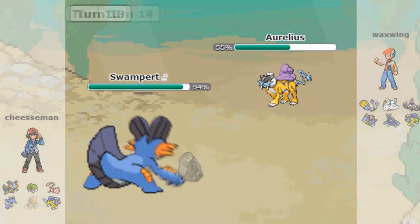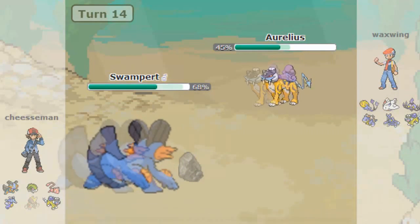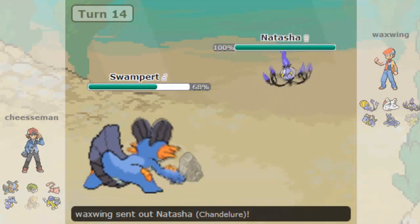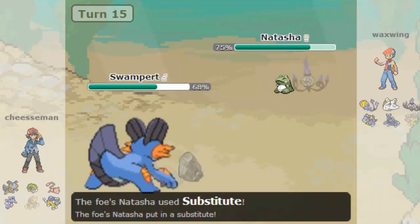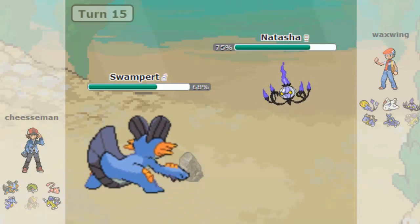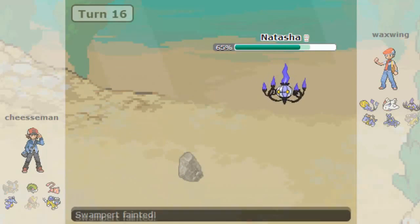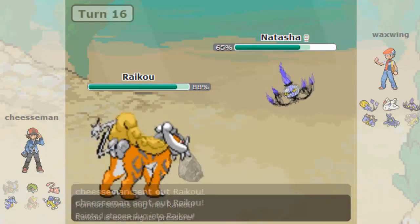Now I'm predicting the Thunderbolt because he wants to go after my Kingdra, so I switch into my Swampert to take it. Turns out he has a Life Orb set, which is strange — I've seen Substitute, Choice Scarf, Choice Specs, but never Life Orb. I then go for the Earthquake predicting a Sub, because earlier I saw a Sub Chandelure which I did not want to fight. So I sacrifice my Swampert to make sure Chandelure cannot set up anything.